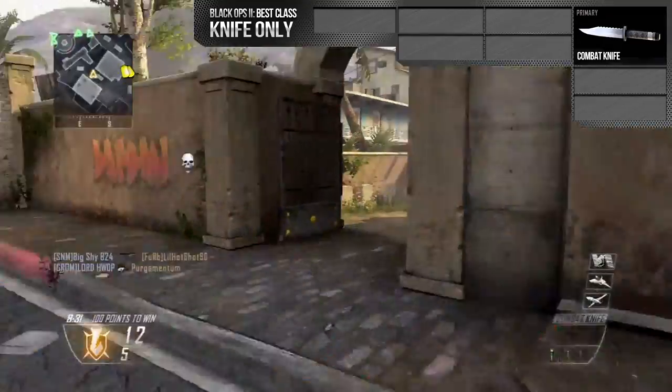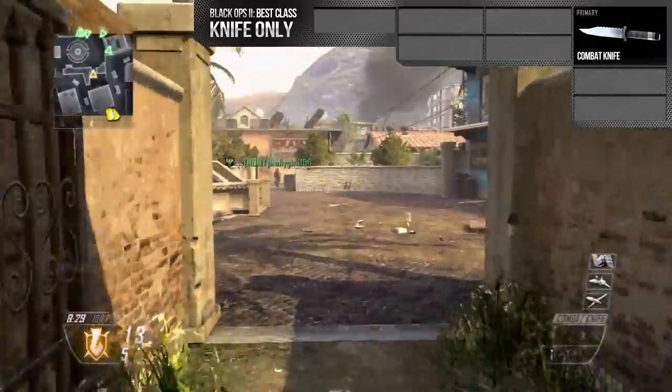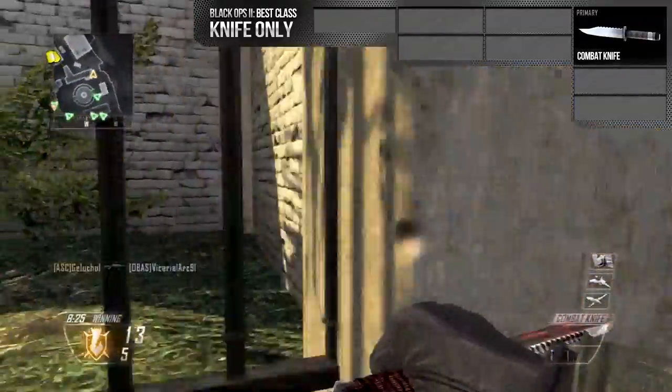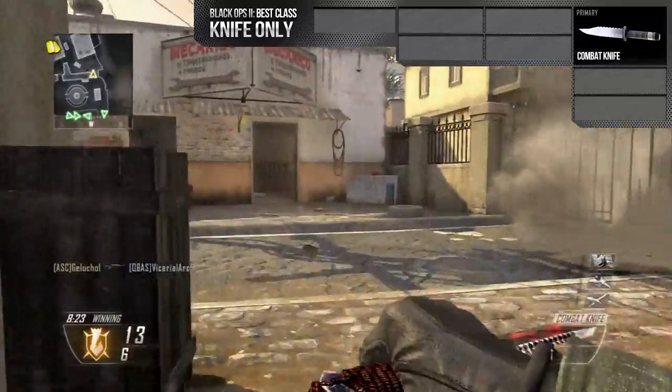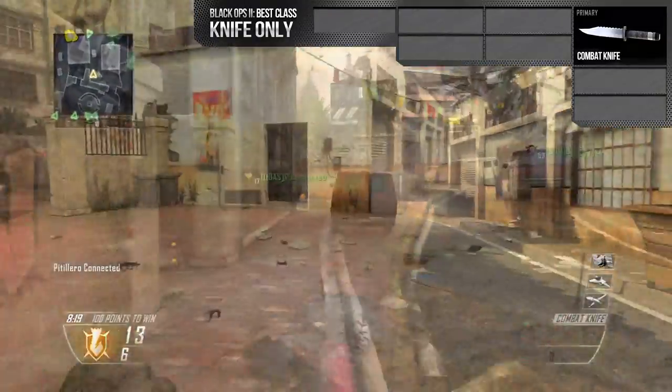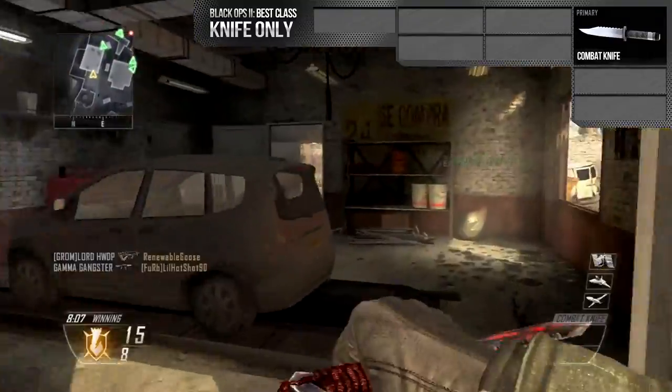Another thing I notice quite a lot is the actual lunge animation. You can be right close to them, do the knife animation where it goes into their body and then pulls back out again, and they'll still be alive. From the couple of hours that I've been playing, that happened far too much for comfort. But that's one of the troubles of going knife only. Anyway, that's the combat knife.